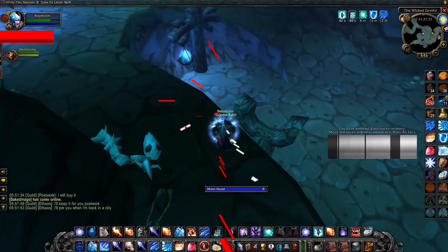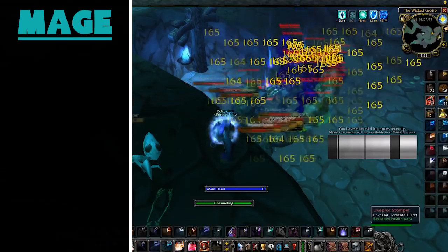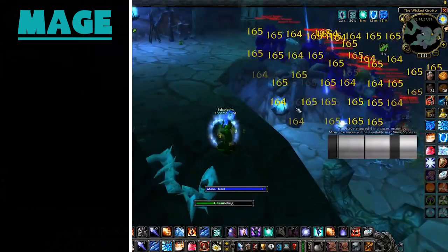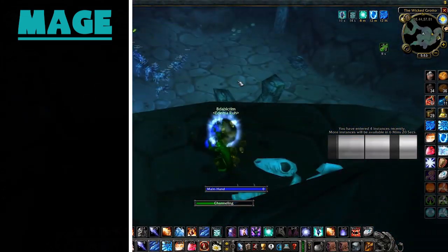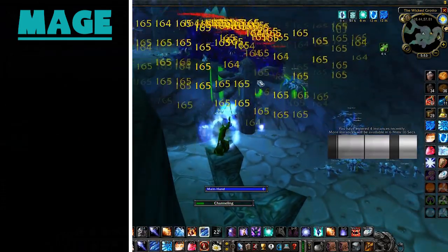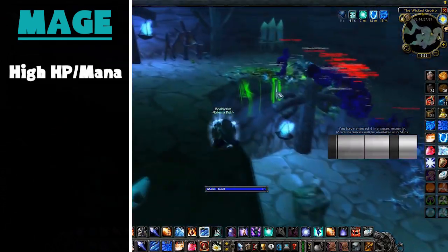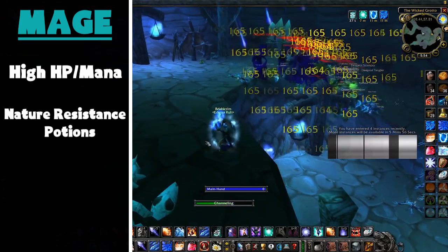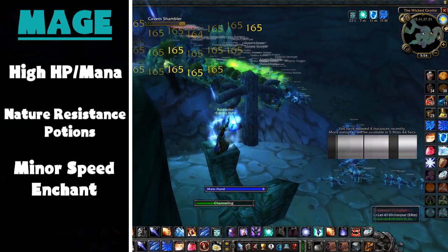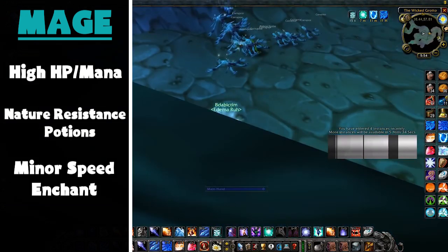The first class we're going to take a look at today will be the Mage. This is going to be the Maradon farm, where you're basically pulling the whole instance — the whole purple side at least — and AoE it down. This will require having high HP and mana, a few nature potions, and having your minor speed enchant on your boots. Apart from that, all you'll need is practice.